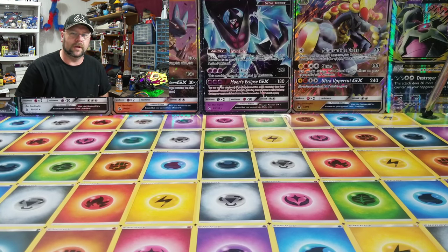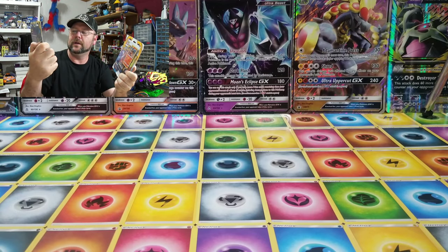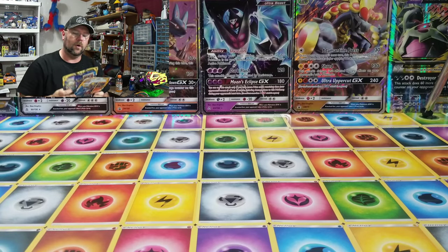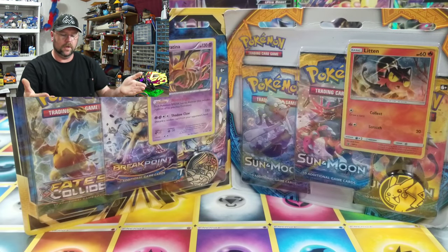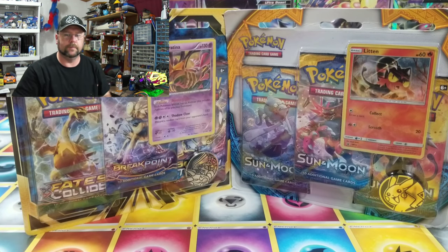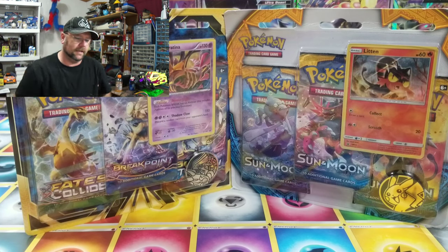That's right because we're going to be opening some Pokemon cards! I've got two blisters - we've got Fates Collide, Breakpoint, and Breakthrough in one, and then Sun and Moon in the other. I picked these up at Walmart when they were on sale. Six packs total - we're going to see what we get and hopefully pull something awesome. I'm going to try to keep this short and sweet.